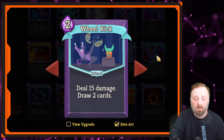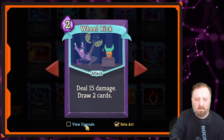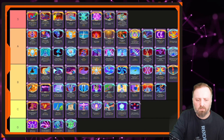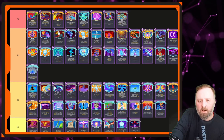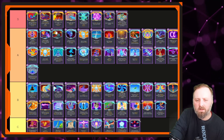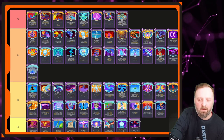Wheel Kick — is it S tier? It's definitely A tier, but is it S tier? Big chunk of damage, yes it costs 2 but it's worth it, and you draw cards. Double of 20 is 40 damage — I like it. Better than Battle Hymn. I'd pick it in Acts 1, 2, and maybe 3 depending on the deck. Is it better than Wallop? No. Tantrum, Wallop, Wheel Kick — these three are kind of kings of A tier, and I'm okay saying that.